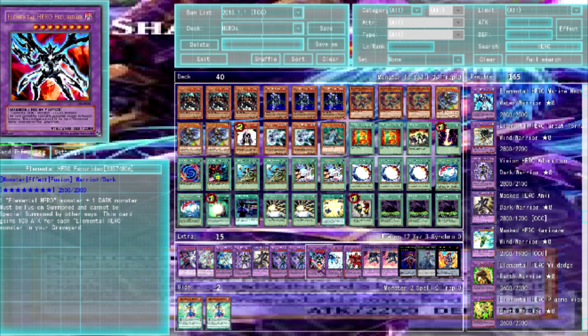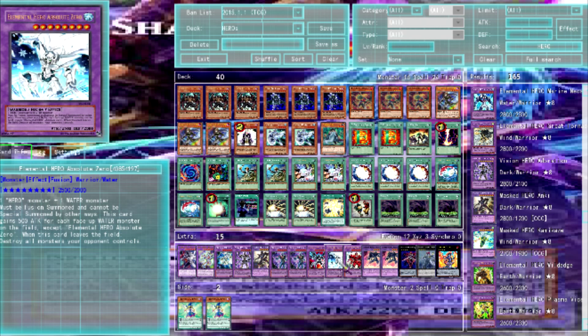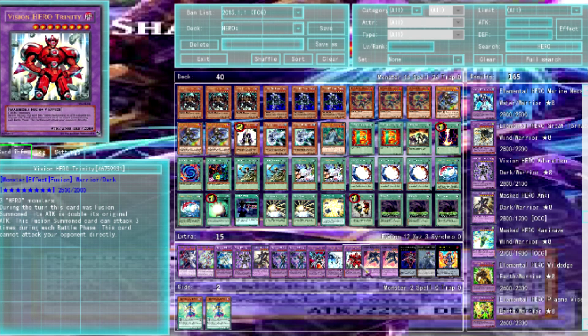Harpy's Feather Duster in there. Skruderu just gains attack for each Elementor Hero in the graveyard — that's what he does. AB Zero blows up all your monsters — it's a reject, you don't want to lose your field.